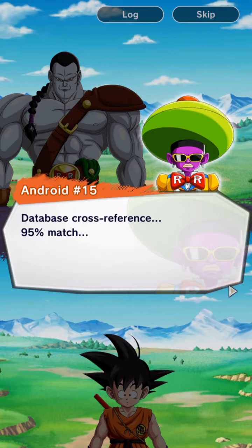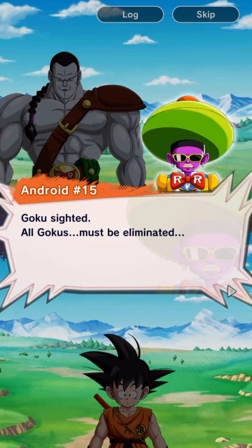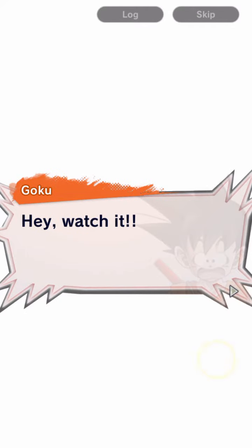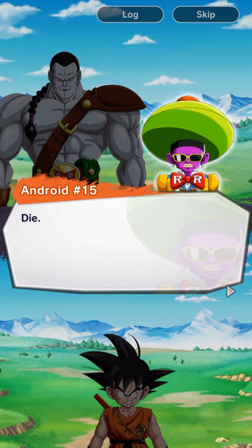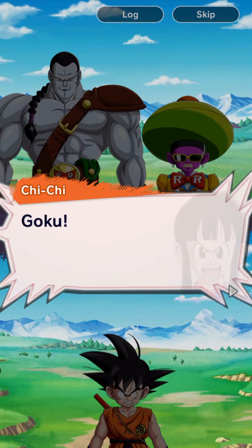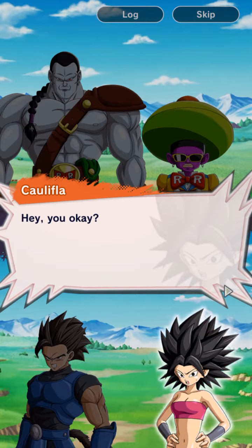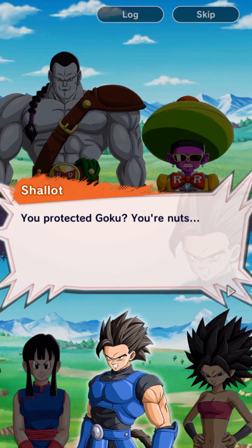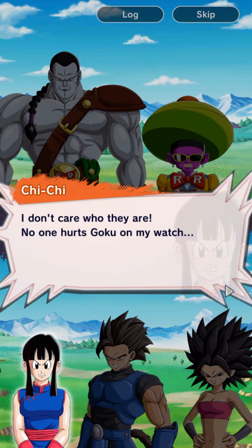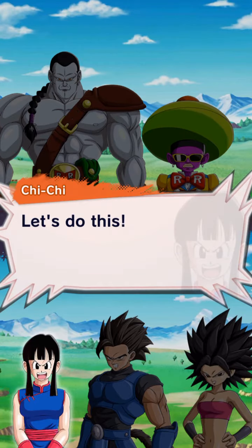Database cross-reference: 95% match. You looking for me? Who are you? Goku sighted — all Gokus must be eliminated. What's wrong with you guys? Goku! You okay? I'm fine, and so is Goku. I don't care who they are — no one hurts Goku on my watch. Which is why we're gonna crush them. Way ahead of you. Prepare yourself! Let's do this.